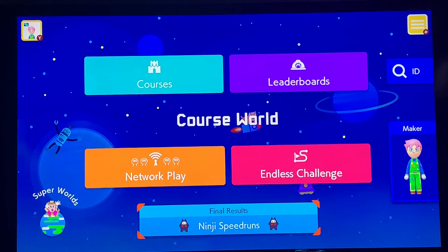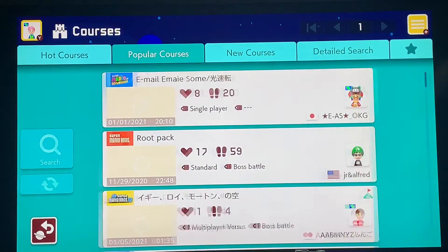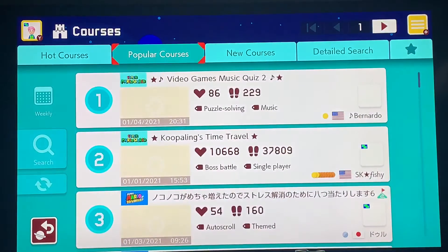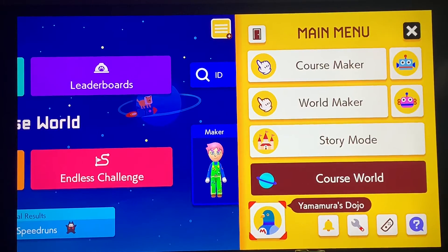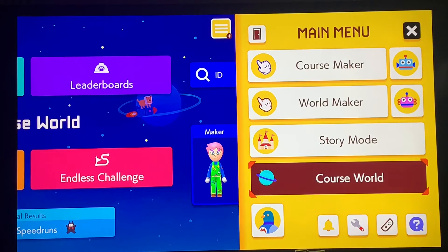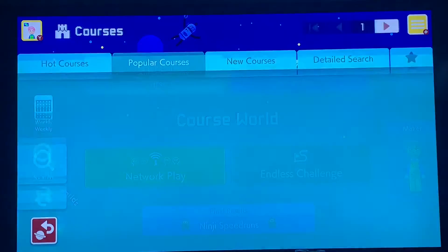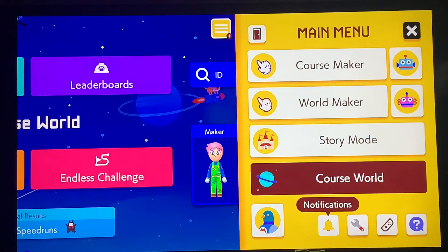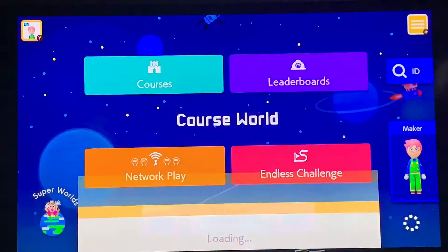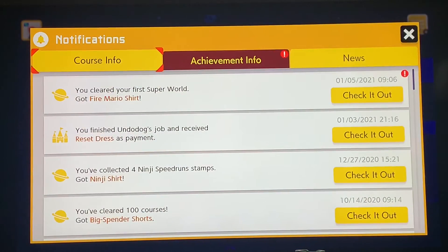Let's get out of that. And for one last part of the video, I'll play a really quick level. Let me find it — I just gotta go to notifications first. Oh, I got an achievement!